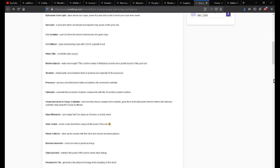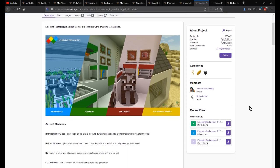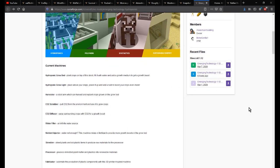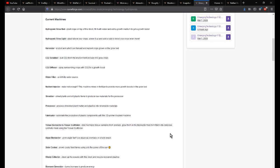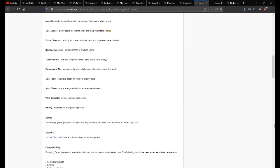Hello everyone, and welcome to another follow-up, sort of redo overview of the Emerging Technology mod — a mod that adds hydroponics as well as a bunch of other stuff, such as plastic, using DNA from animals for other different purposes, waste collection, and so on.